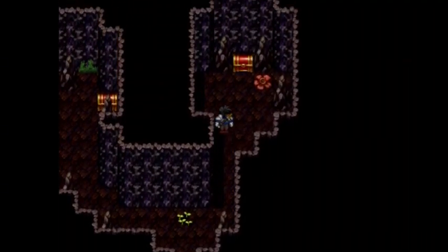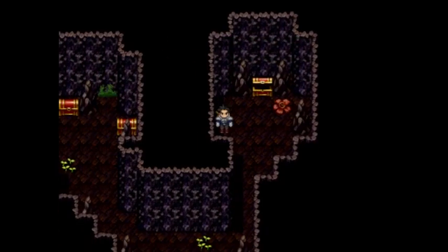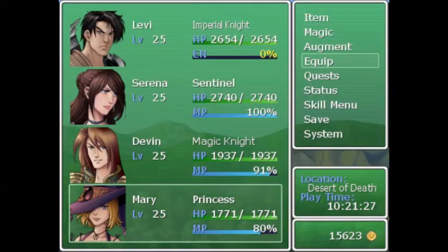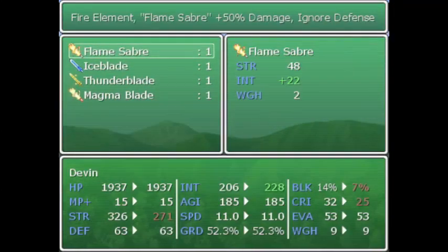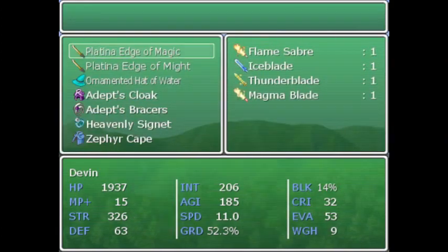I got another entrance here. Magma Blade — it's starting to sound more interesting. It's plus 75 damage. I'm starting to think about putting these on him now that they're starting to upgrade.